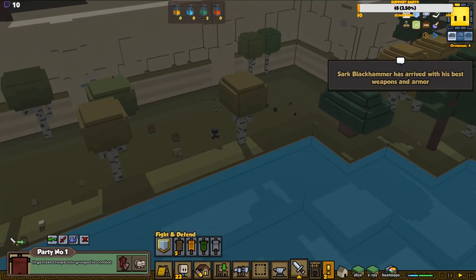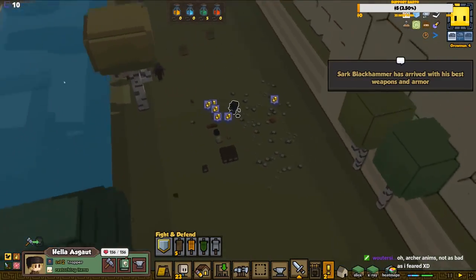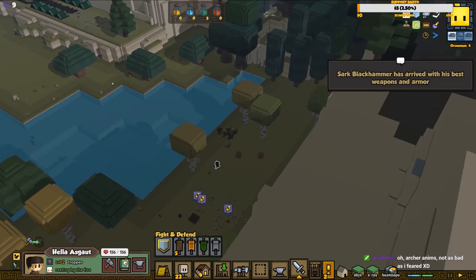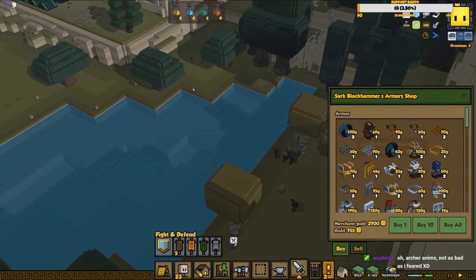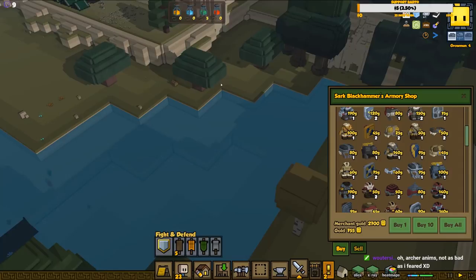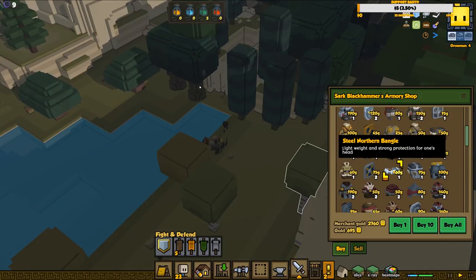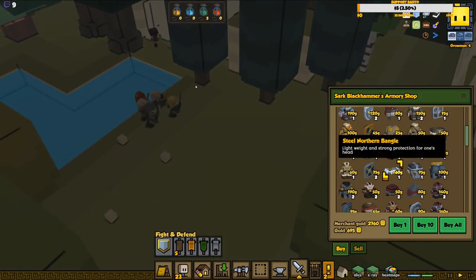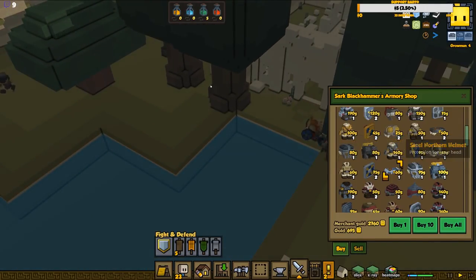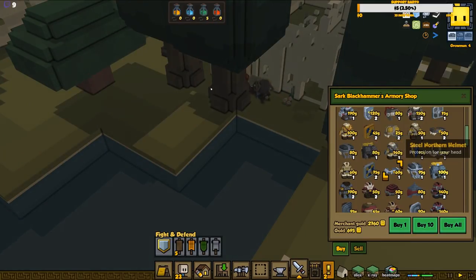We just love this music, so nice. Hella was really quick to go out here - hella quick! Archer animations not as bad as I feared. We might buy some armor actually. Look at this - of course we're going to buy stuff! A steel northern bangle - lightweight and strong protection for the head, is that for the Jarl? Look at that - a steel northern helm. That's a little bit better, has two different fashions.